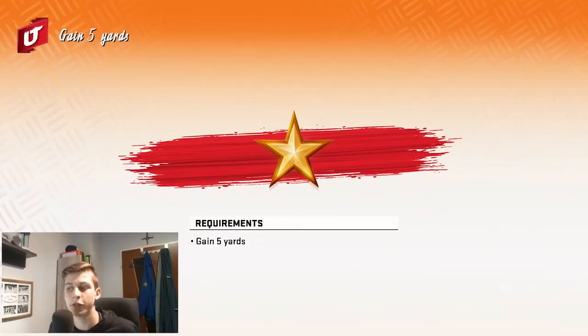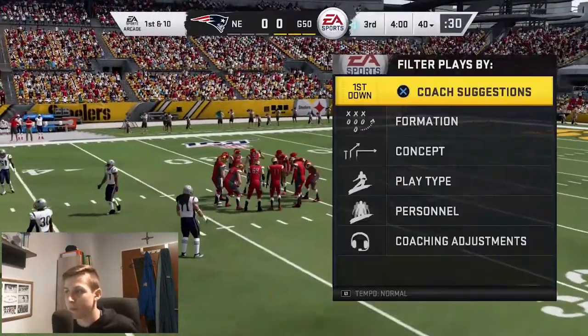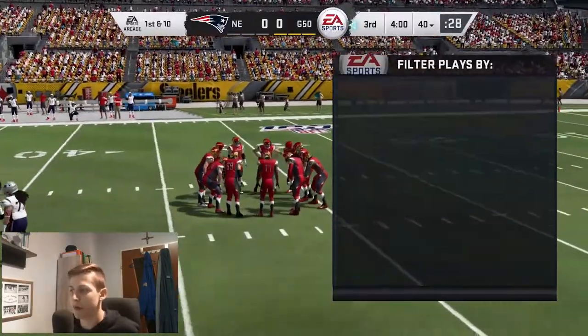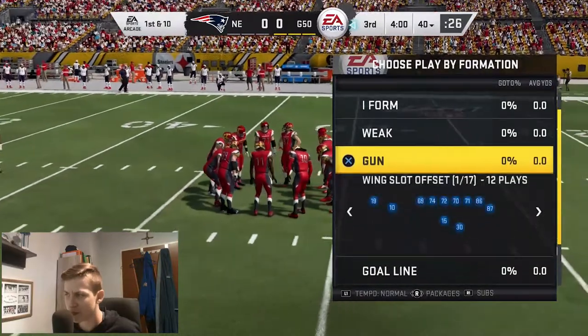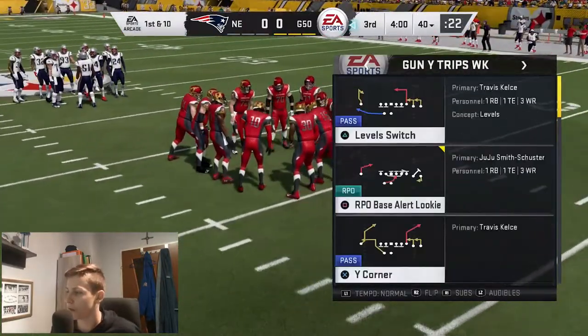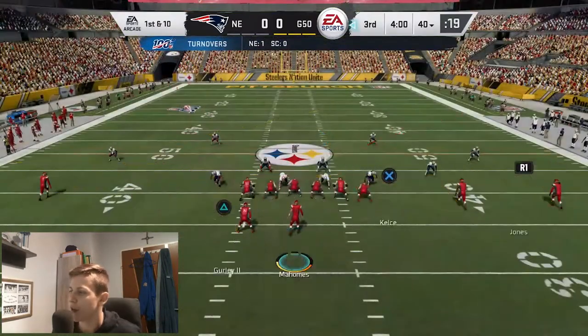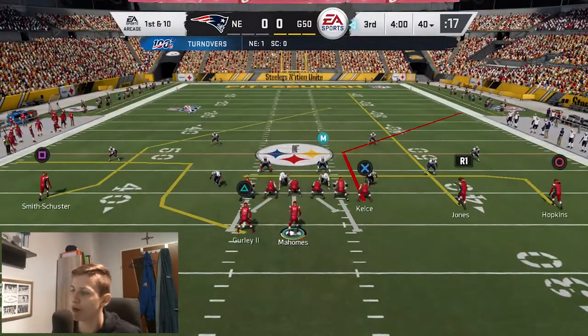Once you have loaded into the solo challenge, this is probably going to be the screen that you will see. The requirement to win this solo challenge is to gain five yards. I'm going to press X to continue and then select a passing play, because passing plays are way better than running plays to get yards. I'm just going to select the play and throw the ball to get five yards.